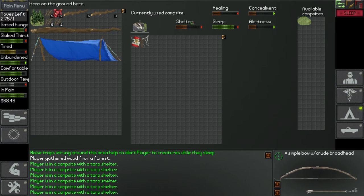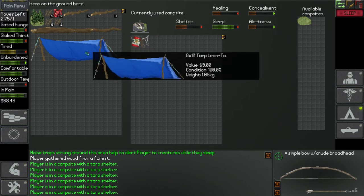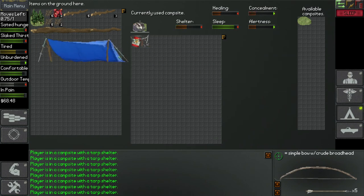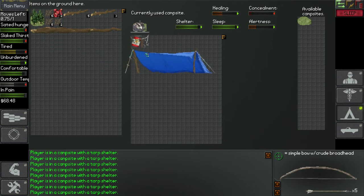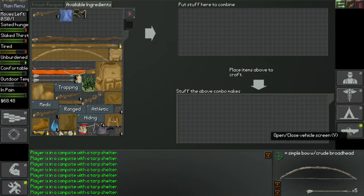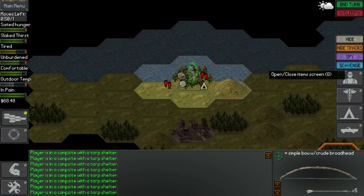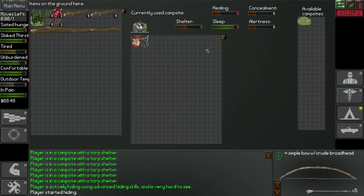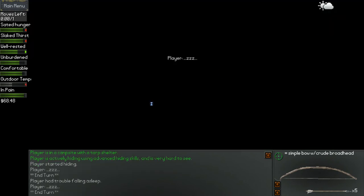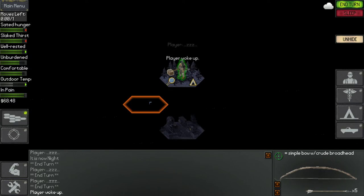What does shelter actually mean? Like, a better shelter — what does that actually do? Protect me from the elements? It's not even raining though. I kind of want the concealment, especially since there's a guy with a gun nearby. I'm actually just going to deconstruct this — I'm taking my stuff back. Let's just hide and go to sleep. Trouble falling asleep — well, try again. Excellent. Unfortunately it's still nighttime but I am well-rested. I guess I'll turn on my NVGs and go.